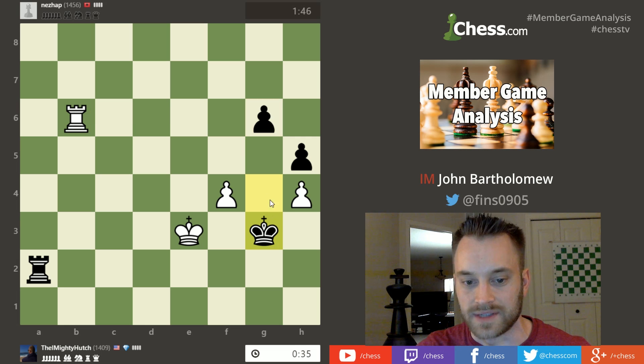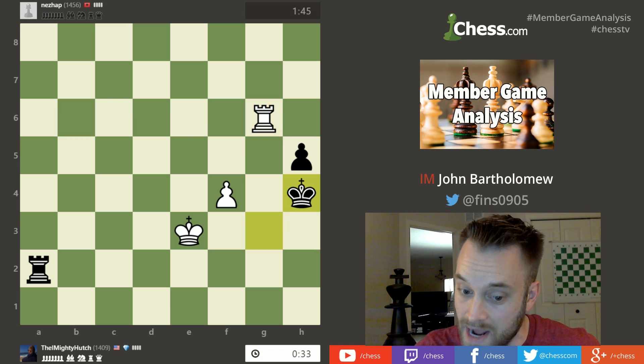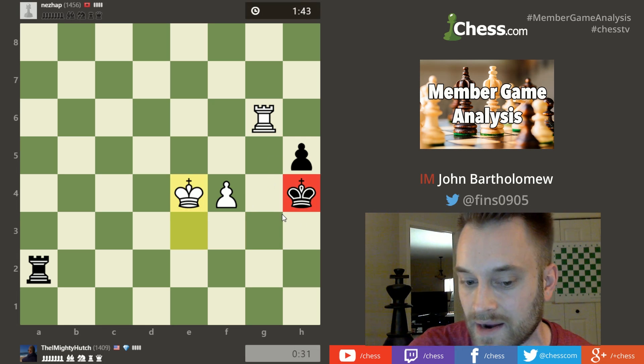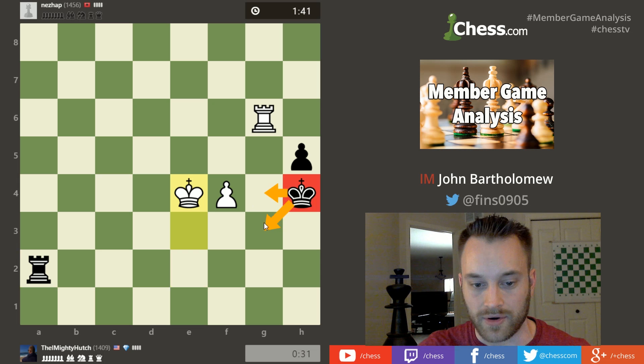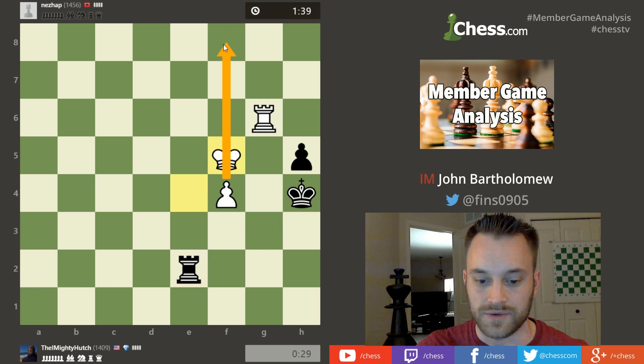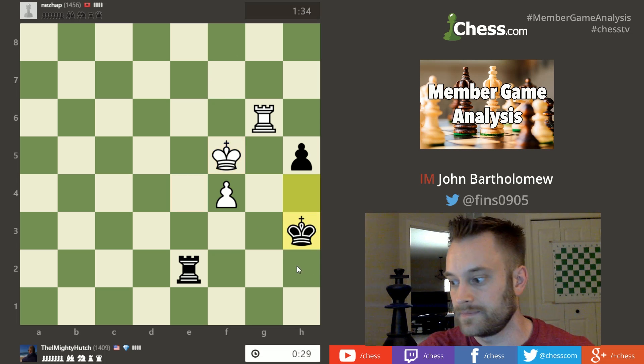He goes and takes that pawn on g6; black will take on h4. Now hutch, because of that operation, still has chances because black's king is boxed in on the side of the board — black can never go to the g-file with his king. So I wonder if hutch will be able to use this f pawn with his dwindling time and maybe even drum up some winning chances here. It's going to be tough.